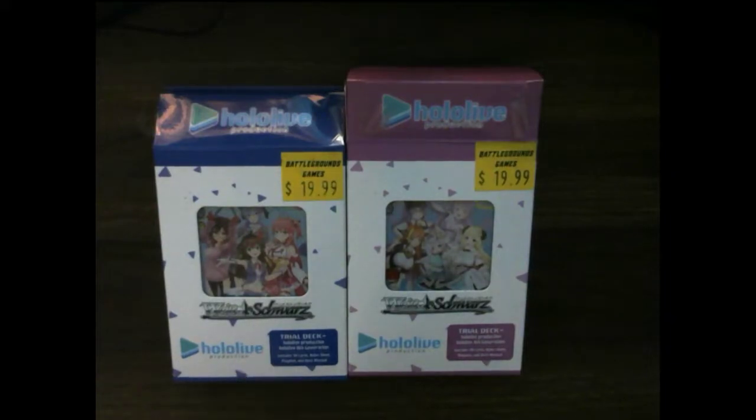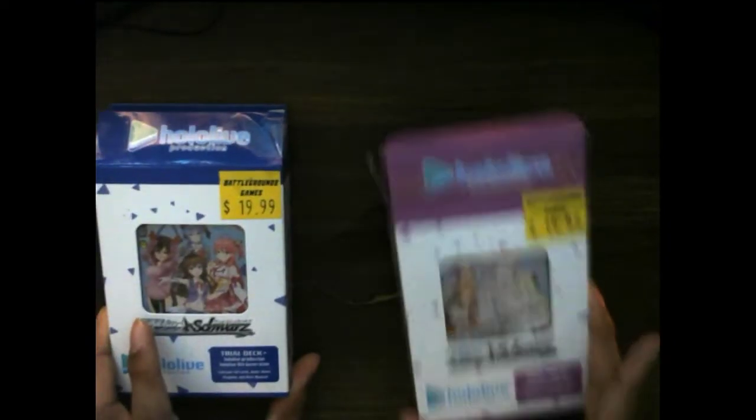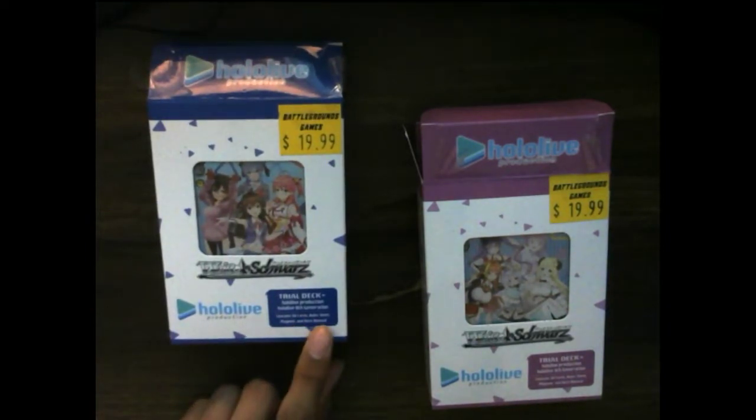The Trial Decks — each box, so all the Zero Generation boxes and all the Fourth Generation boxes, they all contain the same cards. As you see right here, it says contains 50 cards, a rule sheet, a play map, and a deck manual. So it tells you how to play the official Weiß Schwarz game. I personally just collect them for fun, because I'm a collector — I just want to collect the cards, I don't actually play the game.